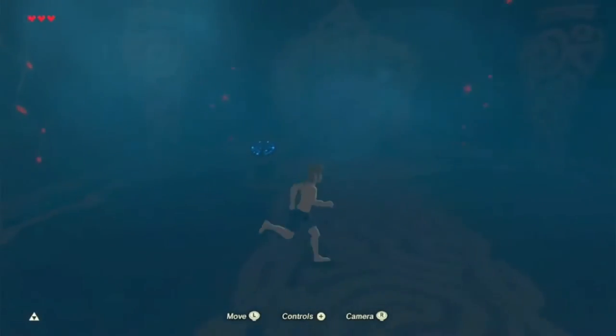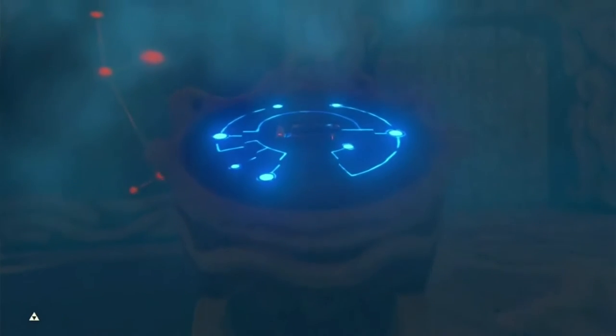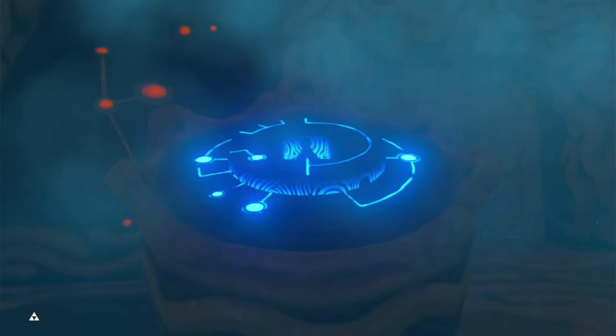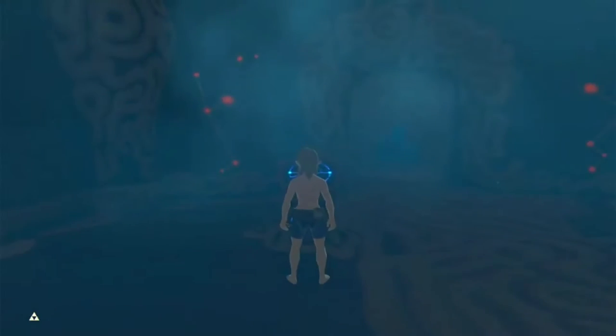We are Link and we can move around. If any of you have never heard of this game, you should definitely go check it out. We are about to get the Sheikah Slate, which is basically a tablet that allows you to do stuff. Sheikah Slate obtained. Now I want to clip out of the shrine — maybe, I don't know.